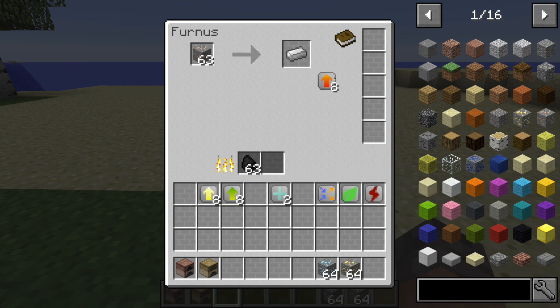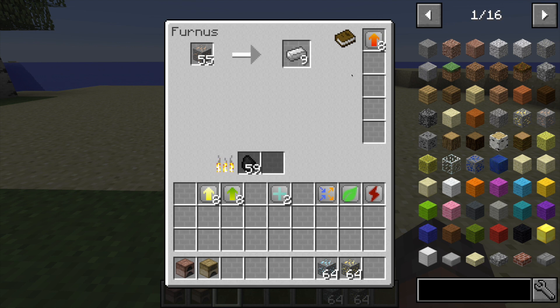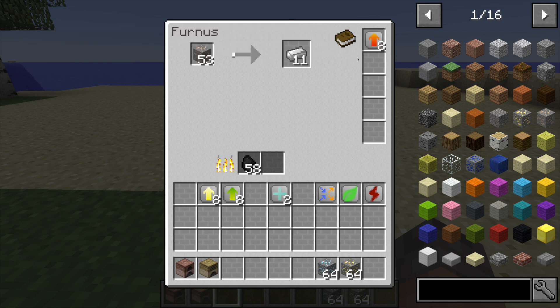But if I go ahead and add these eight speed upgrades, you can see it's smelting much faster. The number of items smelted per coal will decrease by a couple, and as you can see the fuel is going down much faster than it usually would - it does increase fuel consumption as well. But if we take the speed upgrades out, it goes back to normal.